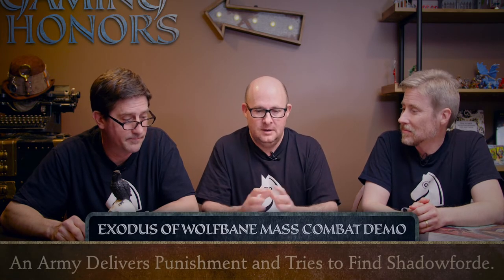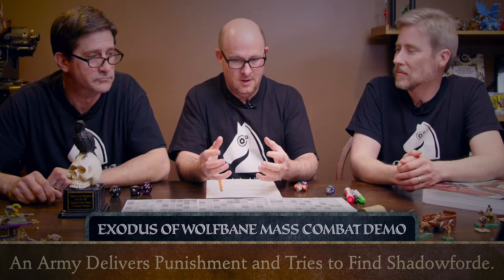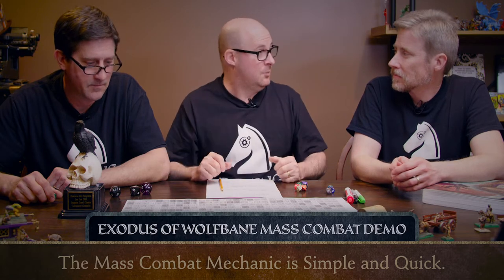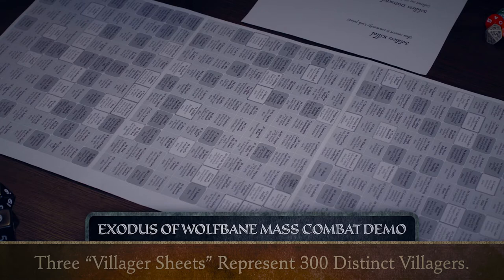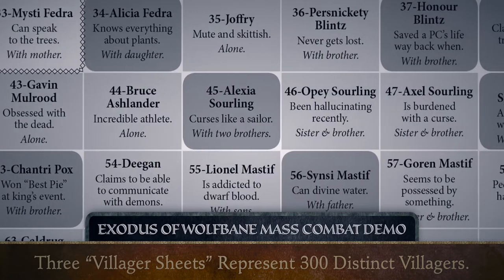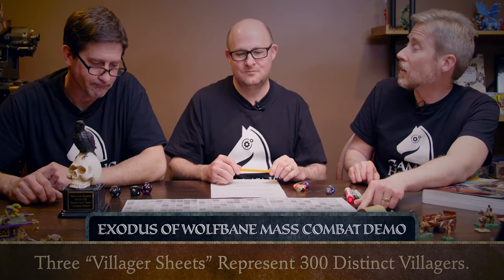What we thought we would do is show you one of the fun mechanics that we've come up with for the opening big battle sequence in The Exodus of Wolfbane. The king has sent his evil captain, Stanlish, to come punish the village for the mistakes that they've made. We wanted to have the epicness of the big battle with lots of villagers to worry about, but we didn't want to get mired down in fussy mechanics and have it take hours and hours. It will make this coming battle more significant if the players know whose lives are at stake.